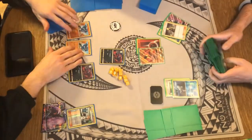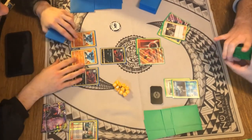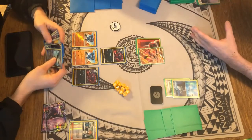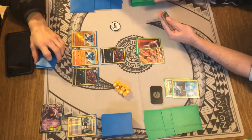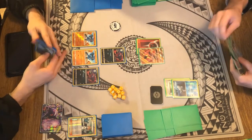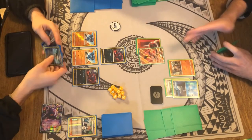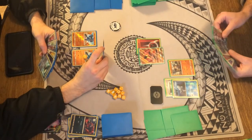Looks like he did draw the Rockruff, and Cody's gonna want a Rockruff here. He needs either the physical copy of Rockruff or Brooklet Hill to grab that out, just so he has access to that Bloodthirsty Eyes next turn. He's gonna get a new hand of six. He has a Twist Band and some other things. The Lele can't really use, so he's just gonna Jet Punch to knock out the Zorua and put 30 on a Riolu.